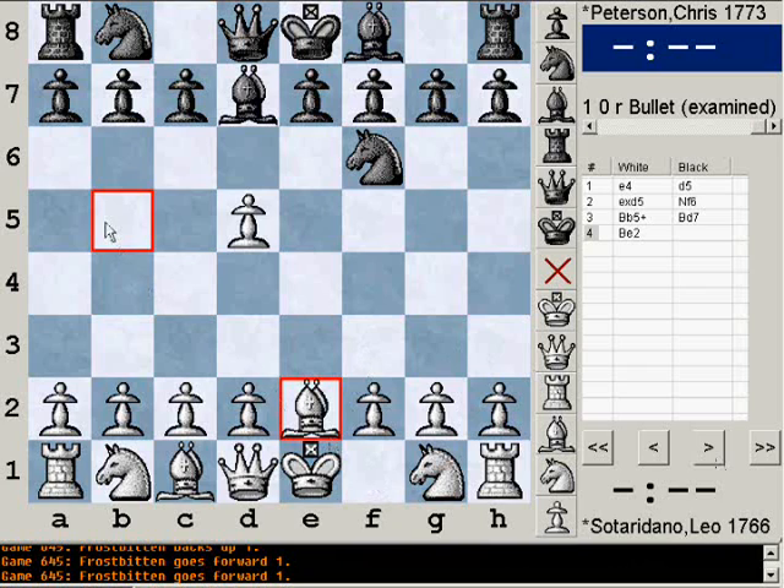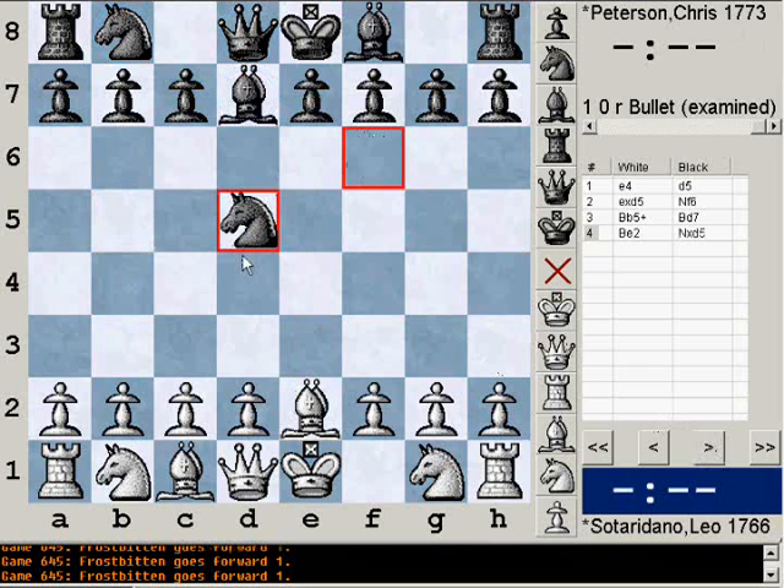So I have to move my bishop to get my other pieces out of the way anyway. He's kind of trading a tempo now for a tempo later, when it might be more important. After knight takes d5, I get my pawn back.